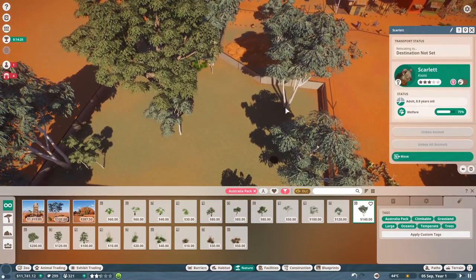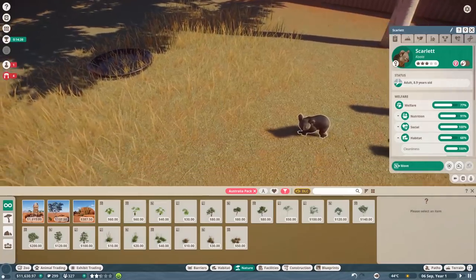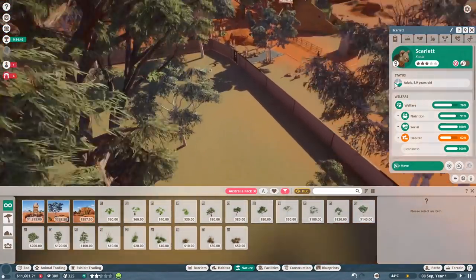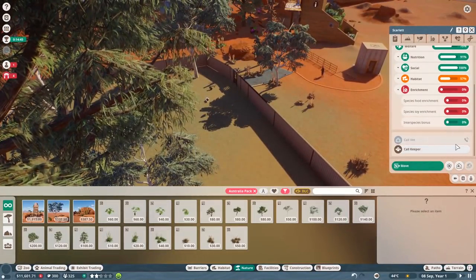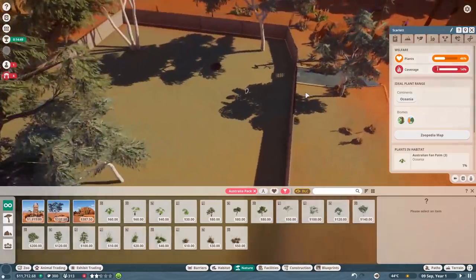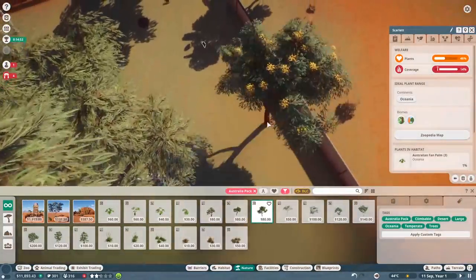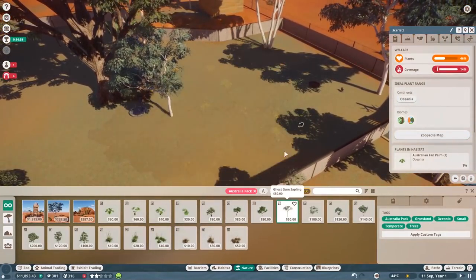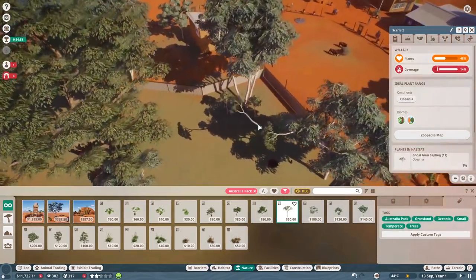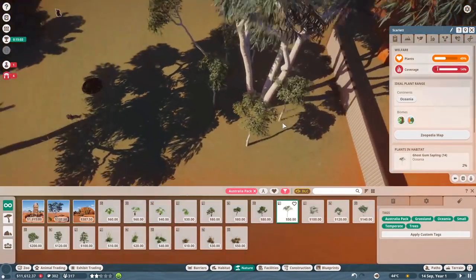Let's go ahead and put another one over here. Both koalas are here — nice. Did they try to escape? They were in a tree a moment ago. How are things in the habitat now? Coverage is improving, plants improving — good. What is this thing? A desert bloodwood tree — I don't think that'll fit. Let's just do some more gum trees. This is nature. What did Bob Ross say about nature?